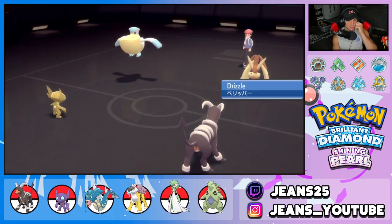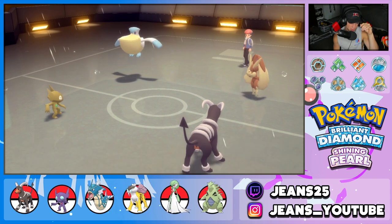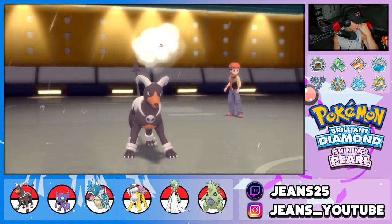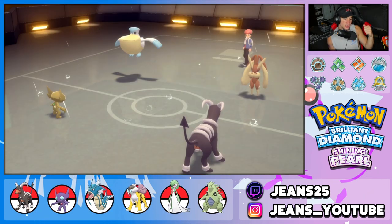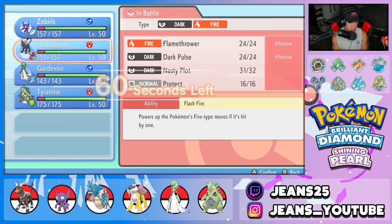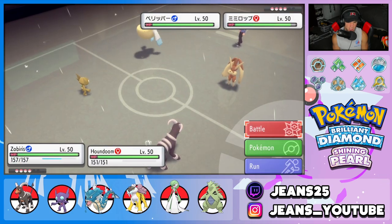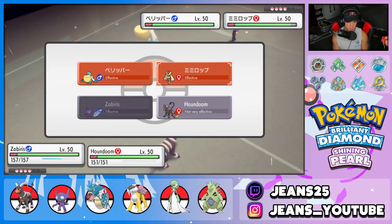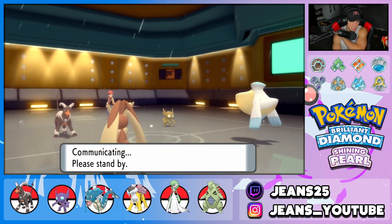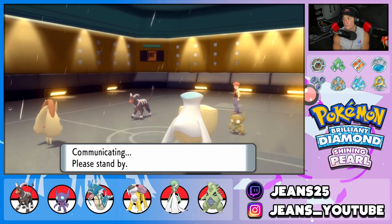From here I could Quash the Pelipper and dump on it. Houndoom should outspeed Pelipper, so I don't think we even need to Quash — we can just Knock Off its item and then hit a nice Dark Pulse to finish off the Pelipper. We have Nasty Plot set up and a Focus Sash, so even in the rain that's a solid position. Lopunny might be faster than Houndoom though, so we'll see.